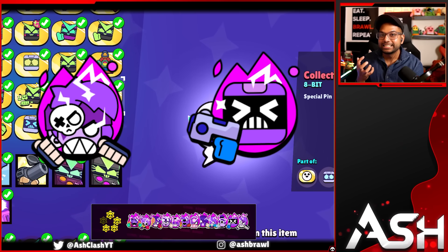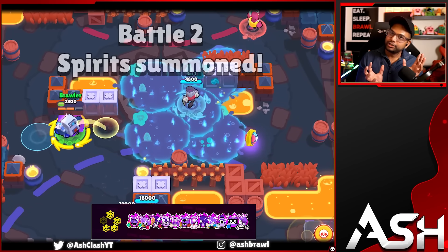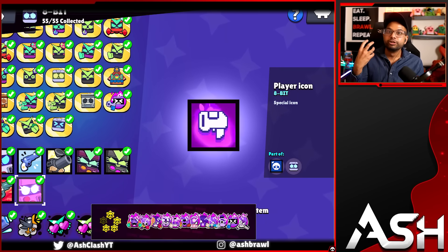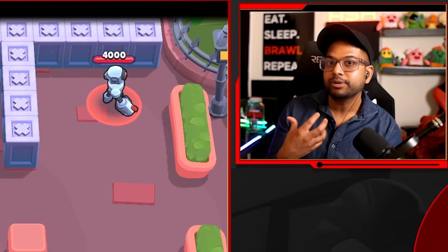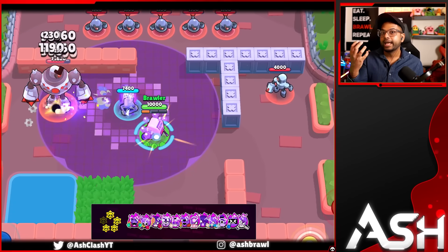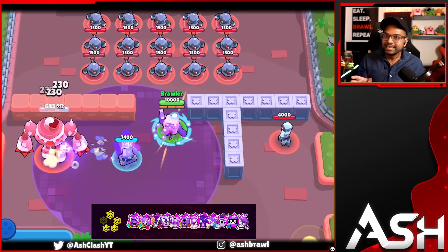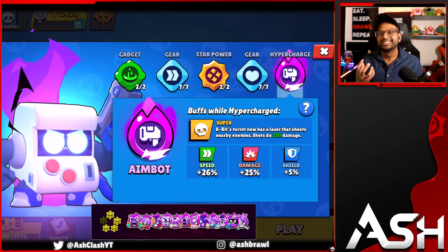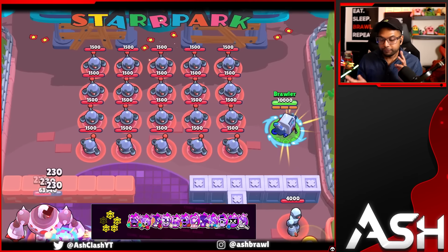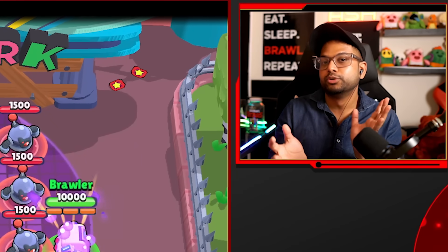8-Bit's hypercharge is so good. When he plants that booster, it turns into basically a Jesse turret — it shoots 230 damage per hit, which is really good against assassins and tanks, pretty much shutting them down. You also get a damage boost when standing in his booster, making 8-Bit an amazing counter to those assassins and tanks. The best part is the boost itself: 26% speed boost and 25% damage boost for 8-Bit — two of the best boosts you can ask for for a brawler who's very slow. It's a perfect hypercharge boost.